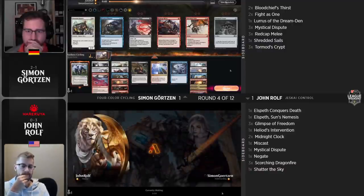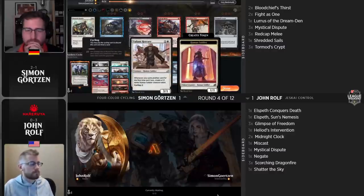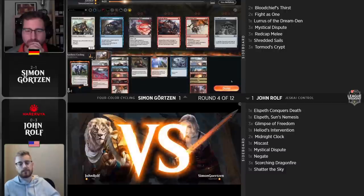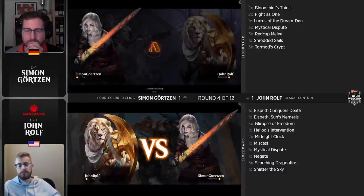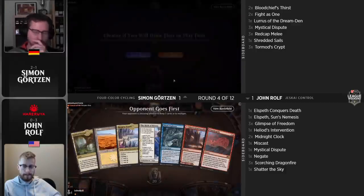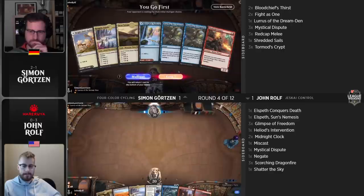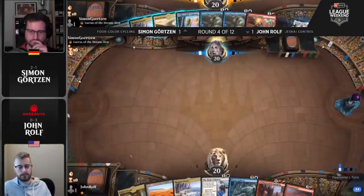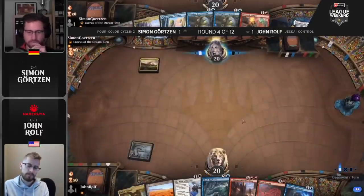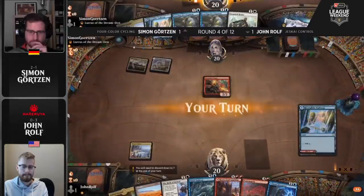Now let's see how game three looks. I think you keep — it looks like a real hand for Gertzen, and this actually looks like a real hand for John too. All right, let's get it underway. There's Jwari Disruption off the top — going to be a Triumph to kick things off for John, then kicks the turn back to Simon, who played his own Triumph to kick things off. He's got a Drannith Stinger so not the most explosive start for Simon Gertzen, but it'll do. Birth of Meletis now for John — going to find a land out of his library, passing the turn back. That guarantees the Drannith Stinger is going to get in for at least two.